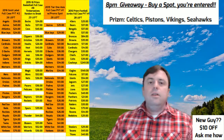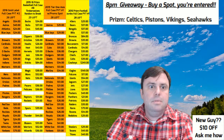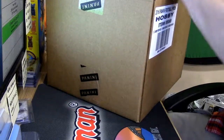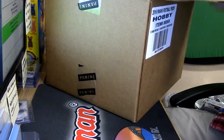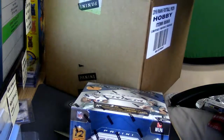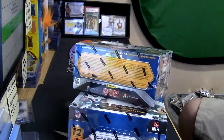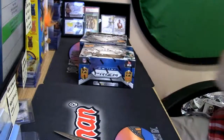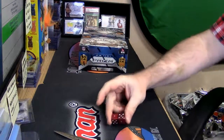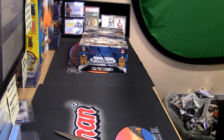Hey everybody, it's time to get our first look at the 2016 Prism football. It's a two-box random divisions break. I'm not terribly concerned about it — I'm just gonna take two boxes out of this. Our random number is six, so let's see what we got. We'll do divisions first.